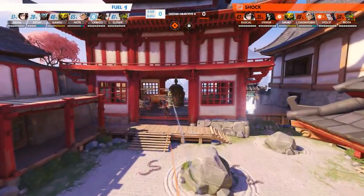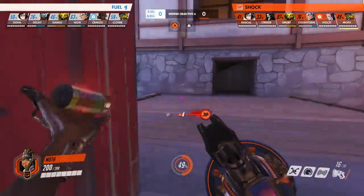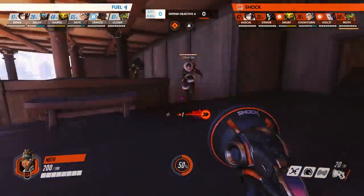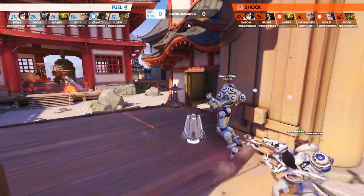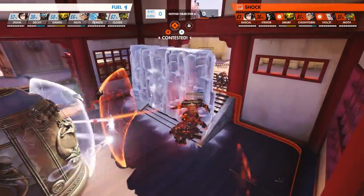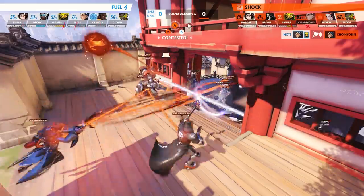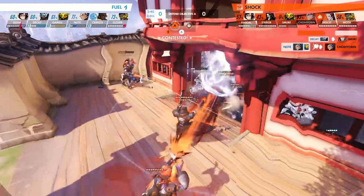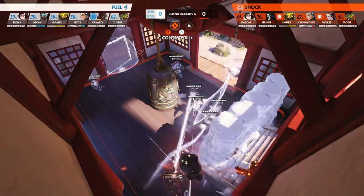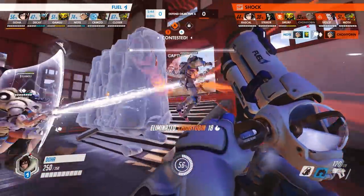Let's now take a look at how a single boop saved the point and potentially a map loss for the Shock. There is about three minutes left on the clock and Moth is heading back to taxi Mei back to the point. However, the Fuel doesn't have time to wait so they begin their push. With a swift TP to point, the Shock is grossly outnumbered 6 to 4. The Fuel wastes no time and walls off Shock's exit. With no speed boost or Mei to mitigate all that damage and aggression, the situation is unfavorable for San Francisco. Shock begins their retreat through a small slit beside the Mei wall. Cho Hyo Bin lags behind, is frozen and killed, and now Fuel has every right to win this fight.